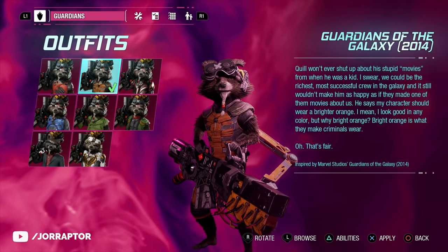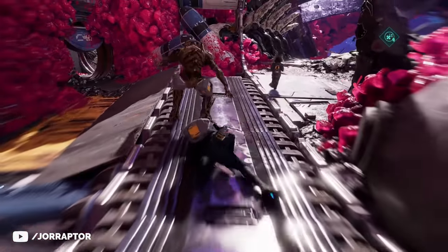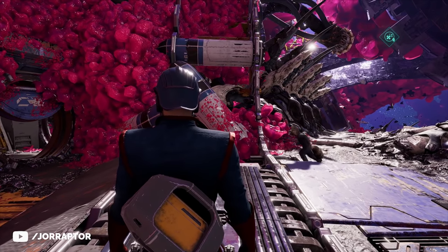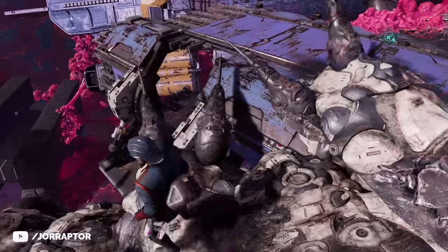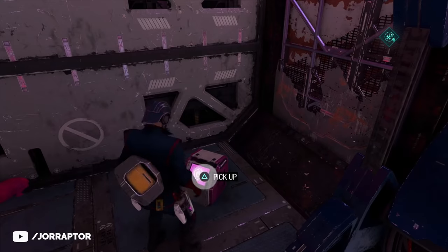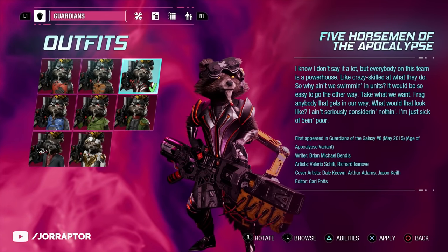Moving on to Rocket: the first outfit you can find is the MCU one in chapter 1 already. At one point you will slide down, and Rocket will go to the path on the left, but check the wreckage on your right-hand side instead. Jump down and you will see some crafting resources and also the purple-pink chest.